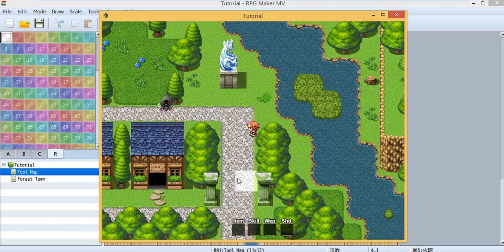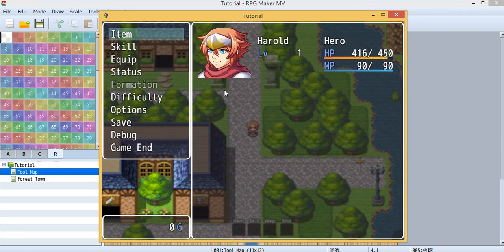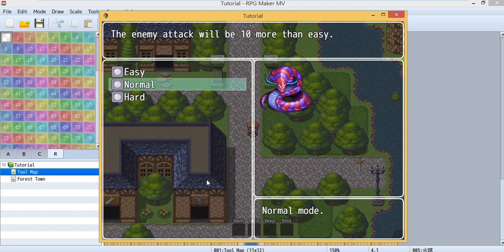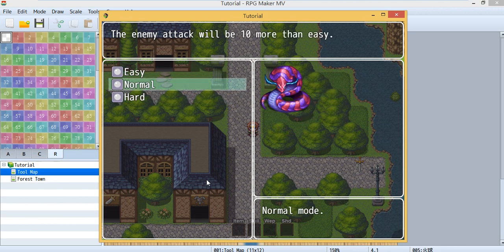In the demo, when the enemy hits me the damage is around 10. If I go to the menu you'll see there's one more command — 'difficulty'. Choosing it opens this menu showing the common event I created. You can see the help descriptions, the pictures, and the sub-tags. You can change these to see different descriptions, sub-tags, and pictures. Right now I'm in easy mode, which is the default.